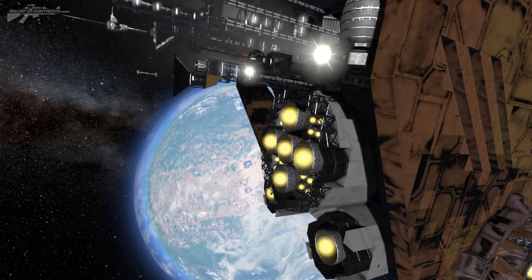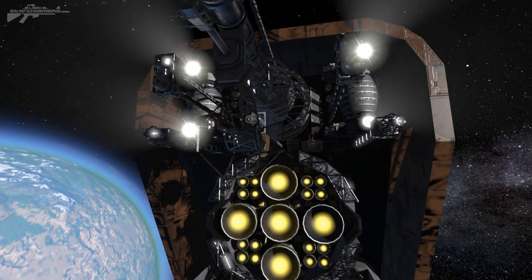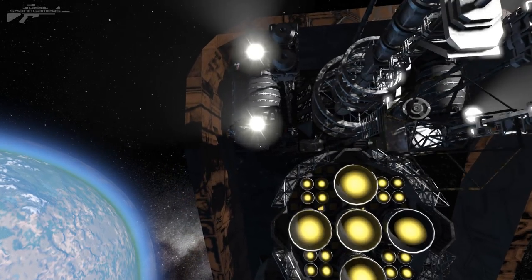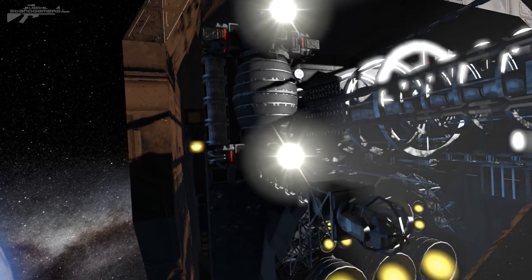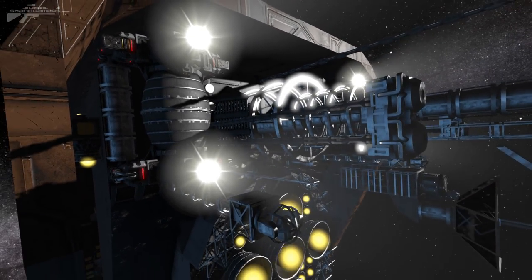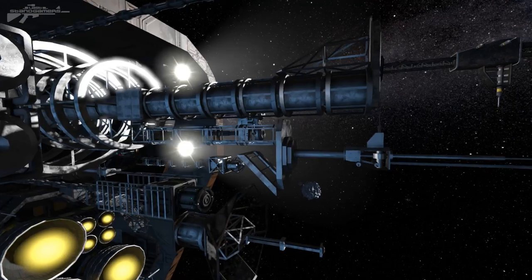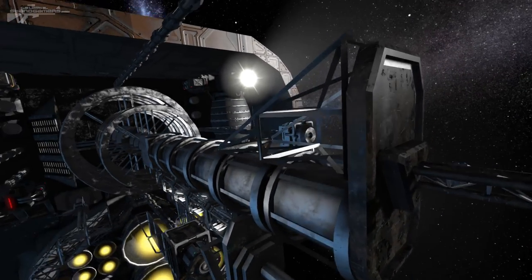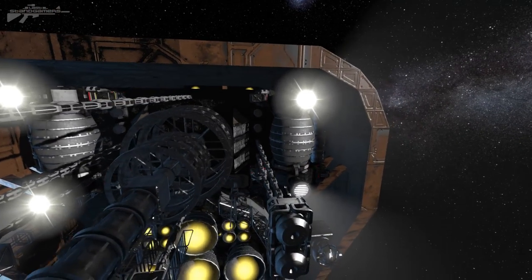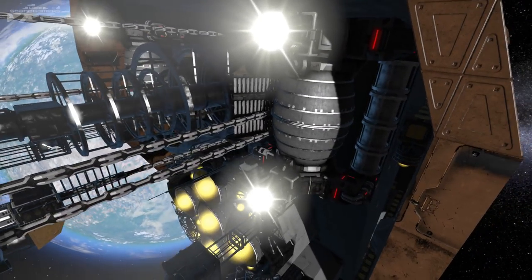At the front area, we have this beautifully detailed thruster and antenna array. Here's something I've never seen done before: two thrusters are actually turned inside of each other to represent some sort of antenna or communications device, with spotlights at the top. Multiple blocks have been cut down to create this — just look at the detailing achieved with that limited use of blocks.